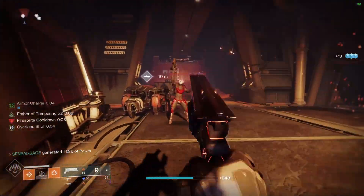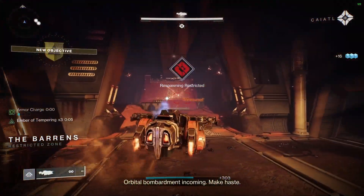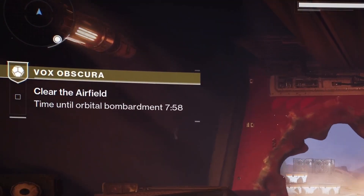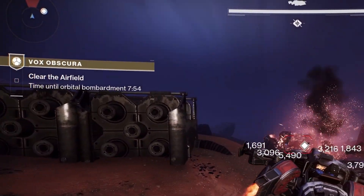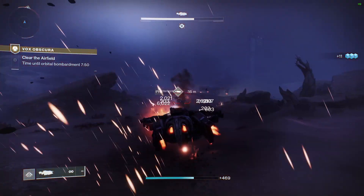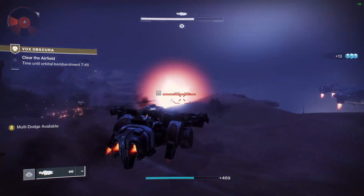Once you get to this point and kill all the adds, you're going to want to get into one of these interceptors because it's the only way to blow up the door. You just shoot the door and it'll blow up. As soon as you shoot the door and blow it up, it's going to start a timer — you have eight minutes. The timer is for the length of this entire first part, so you want to be quick, but you'll have quite a bit of time, so it's not too big of a deal.